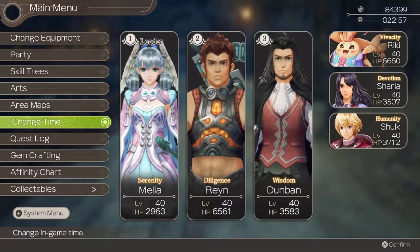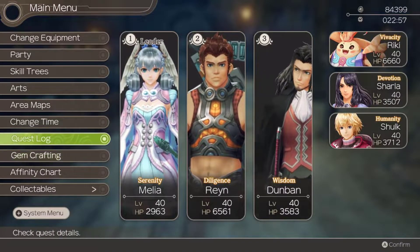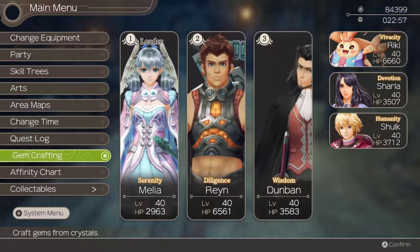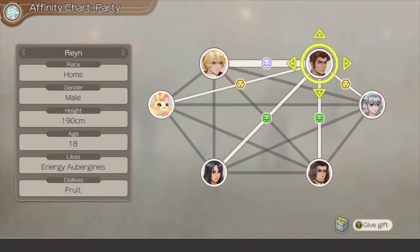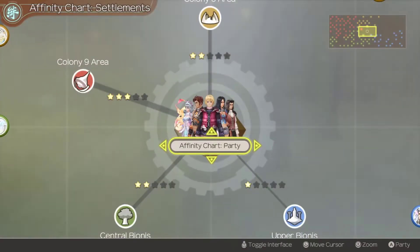There are a few I want to do, one in particular I really want to get done. I was going to check the affinity - let's see how these guys are all doing together. Donban and Ryan are still yellow; we might get that up to green today.